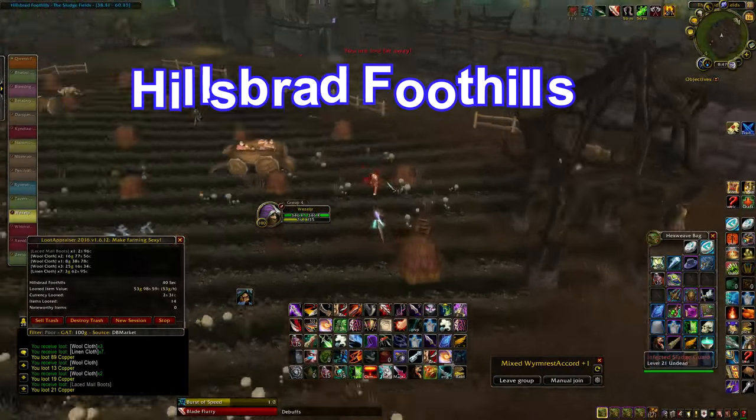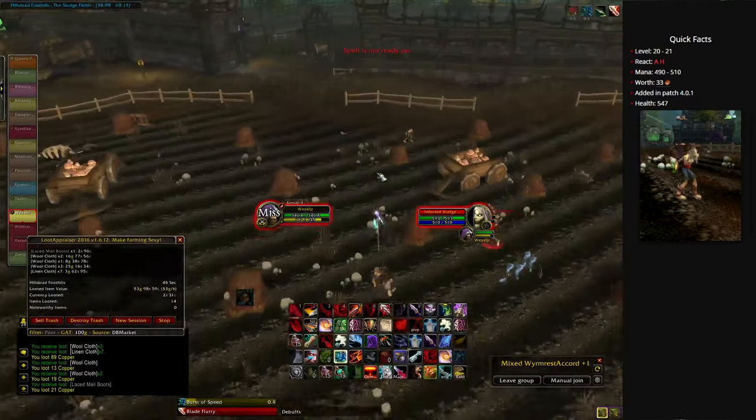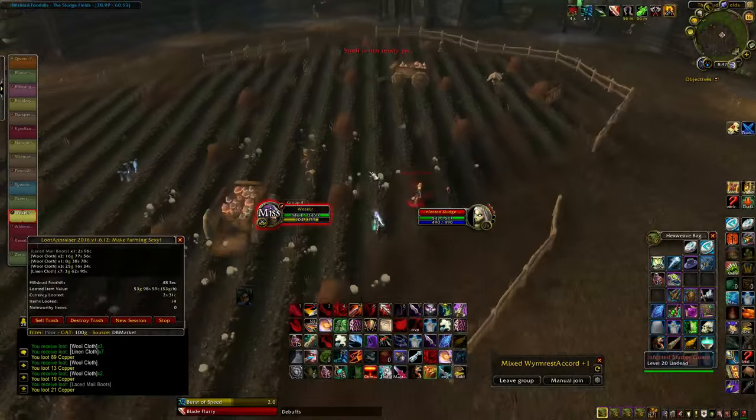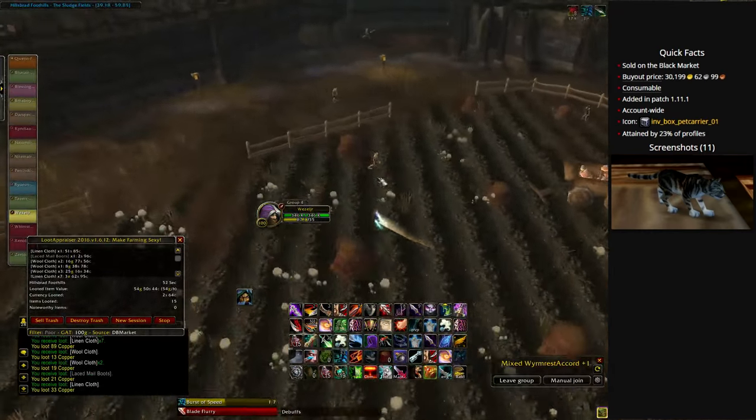With this first pet, the infected sludge guard is so far according to the notes the best mob to farm. It has a very low drop rate for the black tabby, which often goes for 30 to 45,000 gold on the auction house.